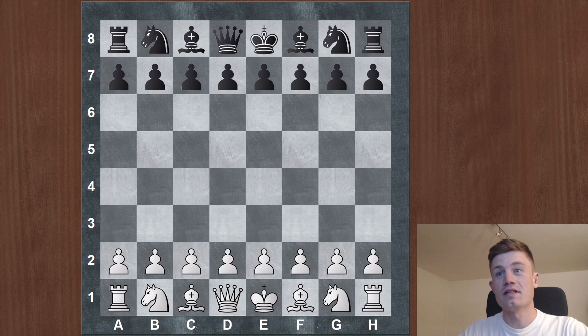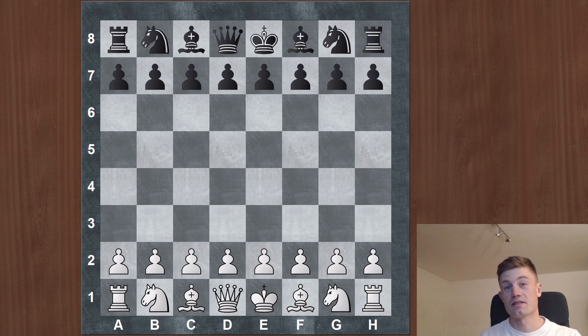Hi guys and welcome to another video. Today we continue with another game of a world champion, but this time not in the 19th century but in the middle of the 20th century. The game we will look at is Bobby Fischer, quite a legendary player in the 1960s and 70s, and his opponent is a probably Spanish player named Gadilla. They played in Mar del Plata in 1960.